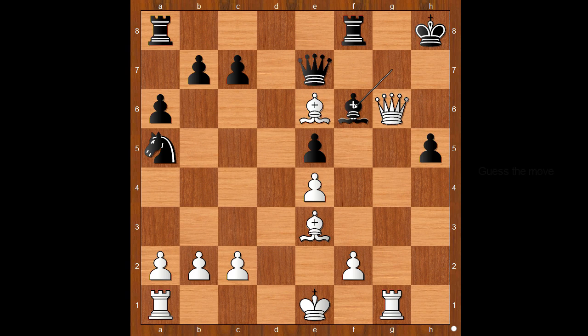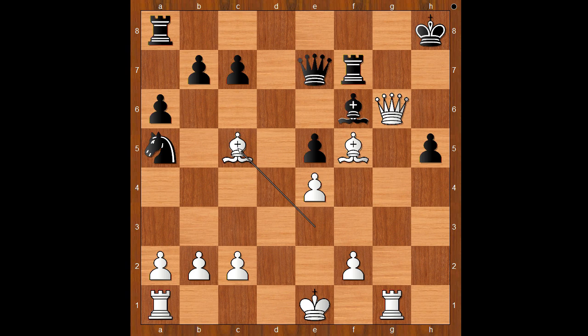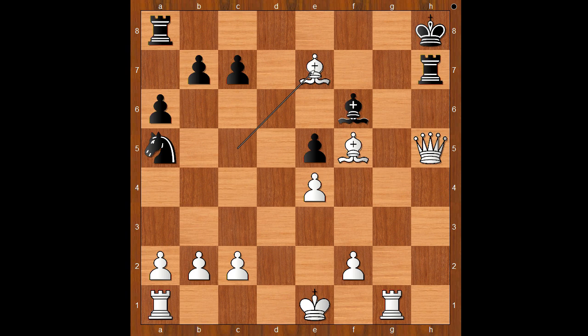White to move — how would you continue? White played the move and black resigned. The move is bishop to f5. If queen takes on h5, then queen to h7, and white is still better. After bishop to f5, black resigned. For entertainment, one line: rook to f7, bishop to c5 attacking the queen. If rook to g7, queen for queen, then queen takes on h5 check, after rook to h7, bishop takes queen, rook takes queen on h5, bishop takes bishop on f6 check — mate.